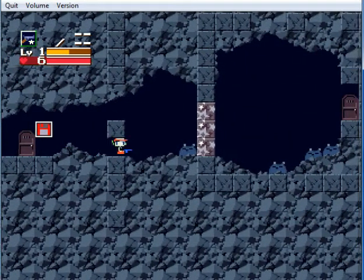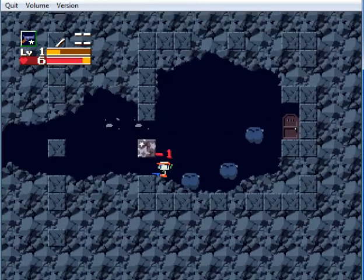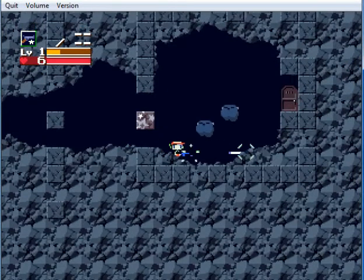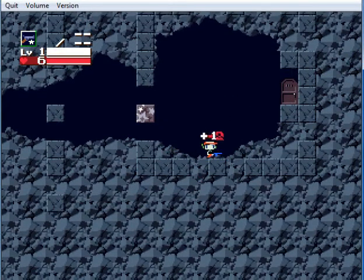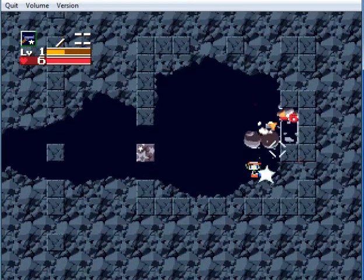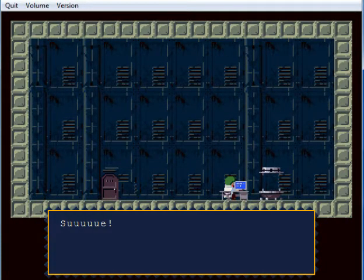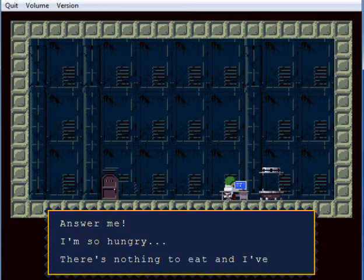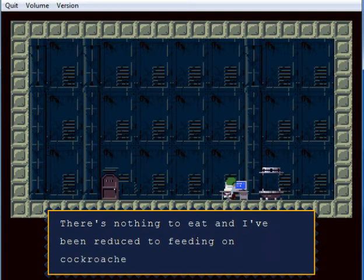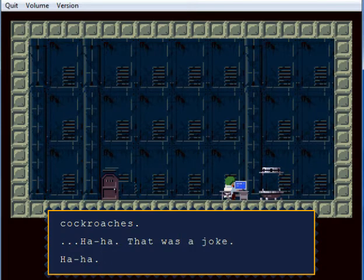You have to shoot with a gun to break those blocks. This door is an enemy — six health to kill it. I'm so hungry. There's nothing to eat and I've been reduced to feeding on cockroaches. Ha ha, that was a joke.